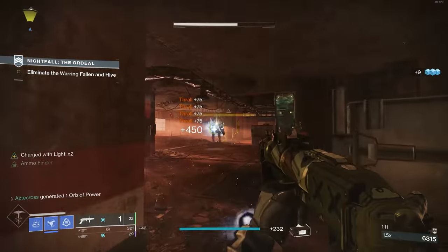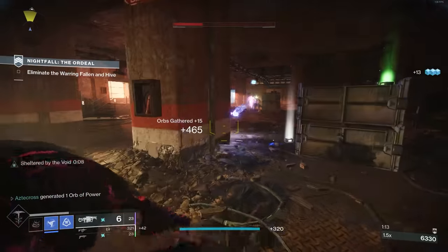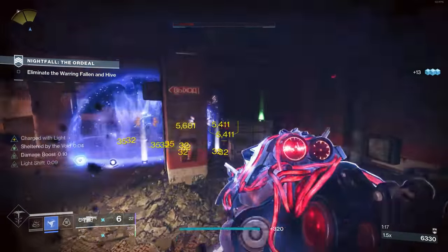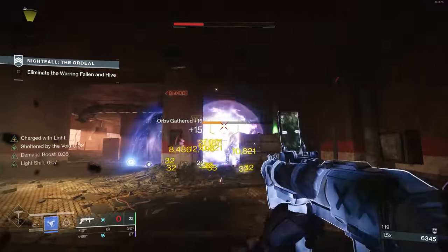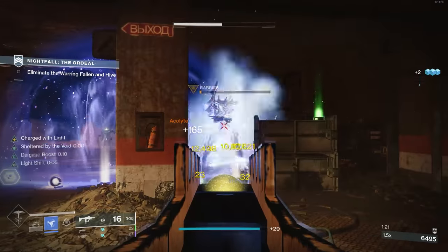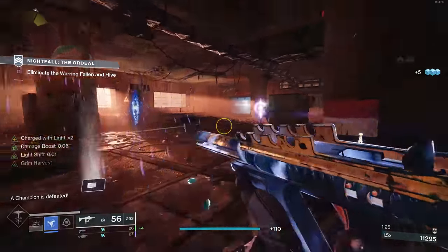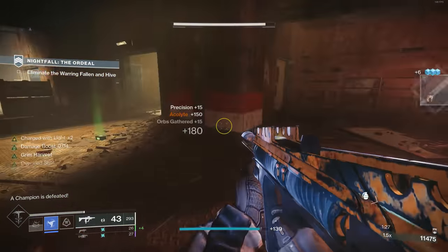One of the funnest weapon combos is very similar to Mountaintop and Recluse. Back in the day, Mountaintop and Recluse inside of PvE was disgusting. Get a kill with Mountaintop, receive a proc of Master of Arms, then go to town with Recluse. It was very simple. What if I told you this season you can run essentially the exact same combo?